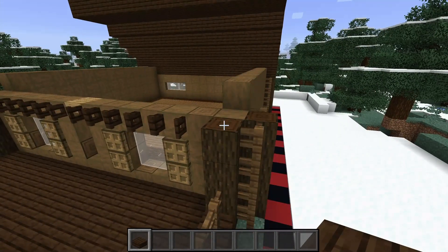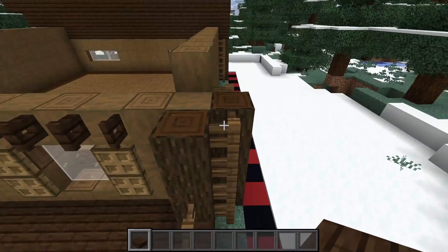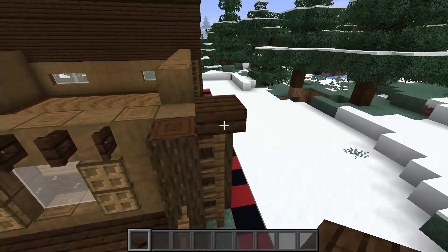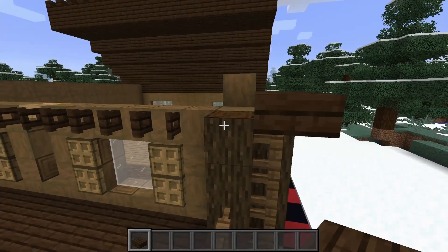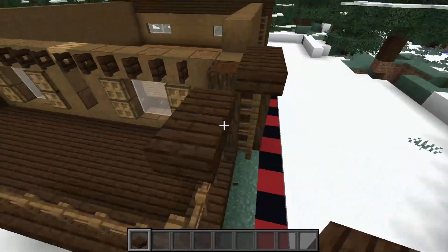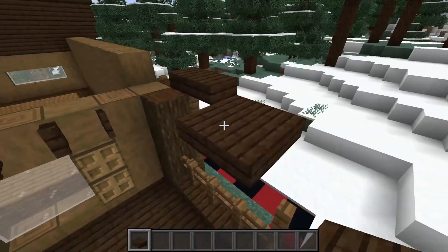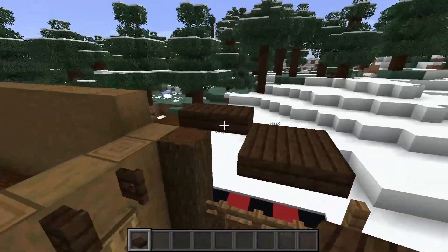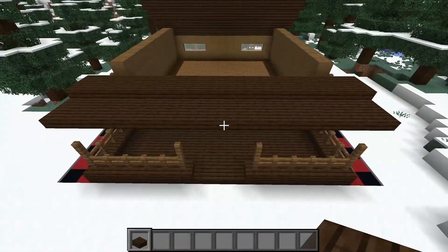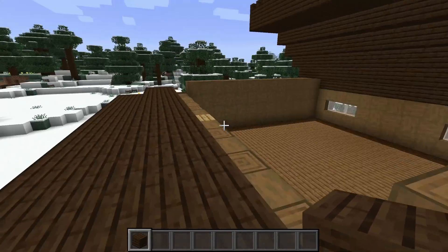First we'll do the little overhang over our decking. Coming to the front of the build, on top of the fence between our two dark oak logs, place a dark oak slab and come out by another one. Then at the top of the dark oak log come out three with dark oak slabs, and build these across — you can start to see the shape of the overhang. Repeat this all the way over to the other side so your overhang above the decking looks like this.